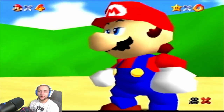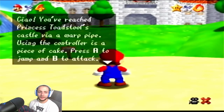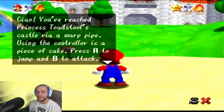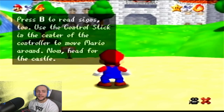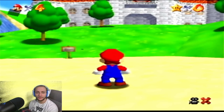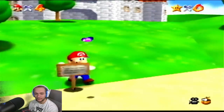It's a Mario! Let's go. 'Now you've reached Princess Toadstool's castle via a warp pipe. Use the controller — it is a piece of cake. Press A to jump and B to attack.' Press B to read signs too. Use the control stick in the center of the controller to move Mario around. Now head for the castle. Oh my god, it's B to read signs, right?